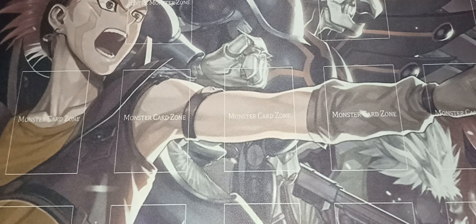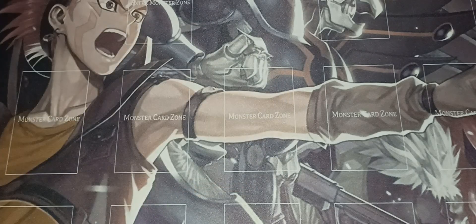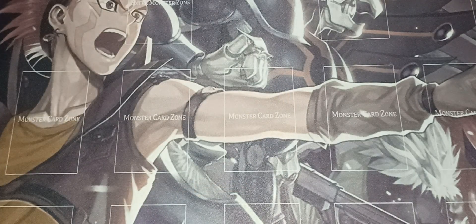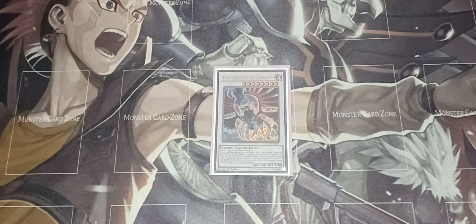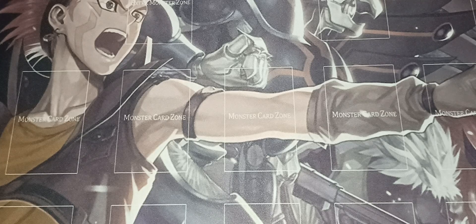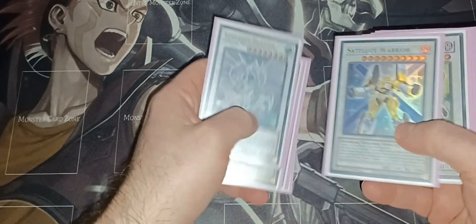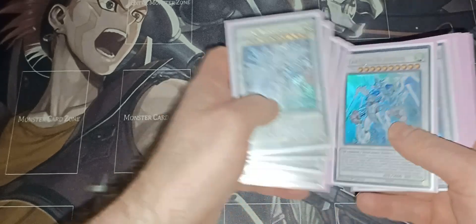The non-Synchro extra deck cards: Red-Hot Dragon Archfiend Abyss for negation, Baron de Fleur for another negate, Dracoberserker of the Tenyi for another negate, Black Winged Dragon — you can Synchro climb with it, Herald of Arc Light as a great negate, and Celestial Double Star Shaman. That's the full deck profile. This deck is absolutely amazing, a lot of fun to play. It's a budget version since Stardust decks can get very expensive.